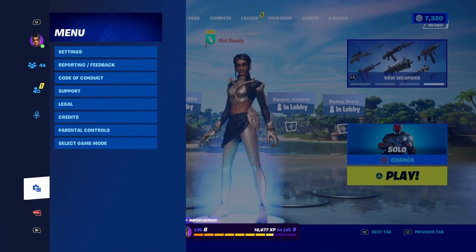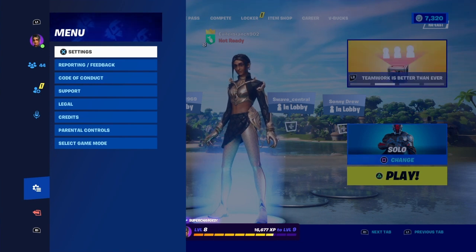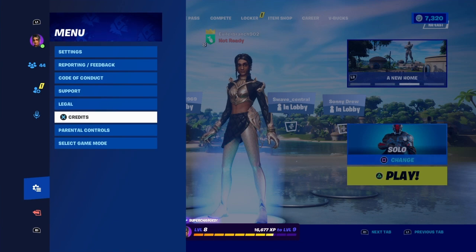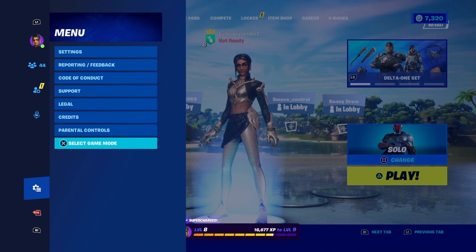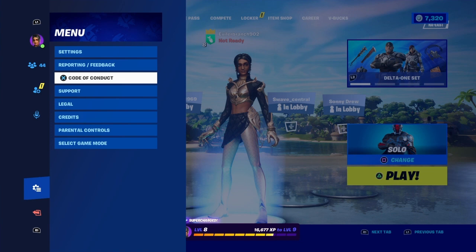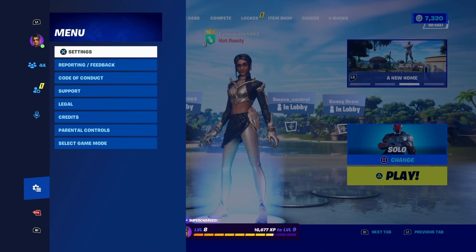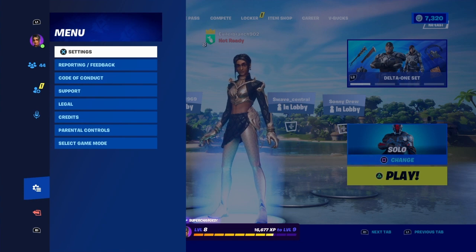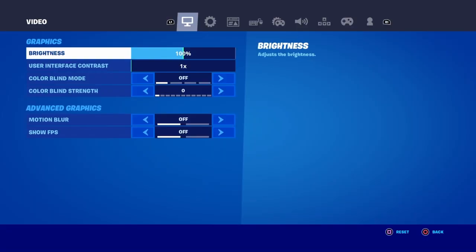Underneath the Menu tab you're going to see all these options: settings, reporting/feedback, code of conduct, support, legal, credits, parental controls, and select game mode. We're going to scroll up and click on Settings — it's the first option down from Menu.